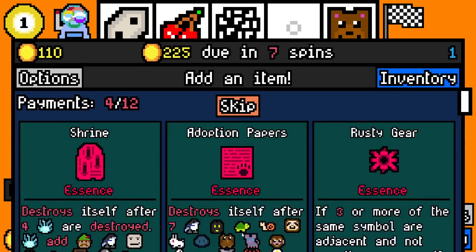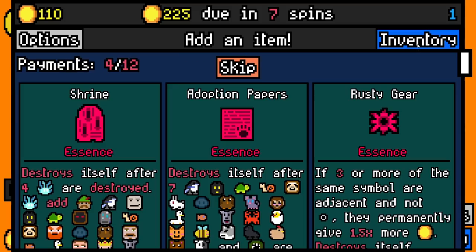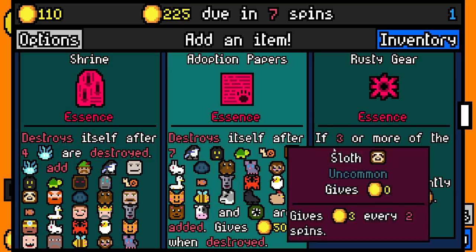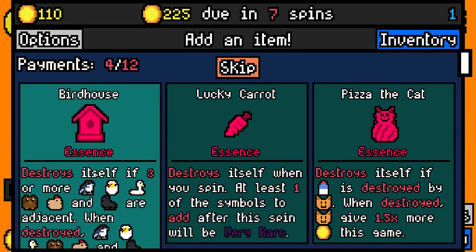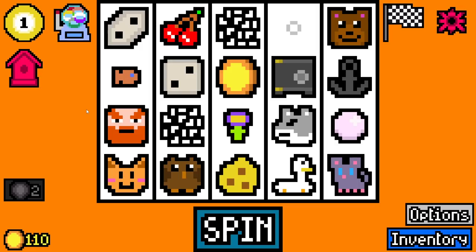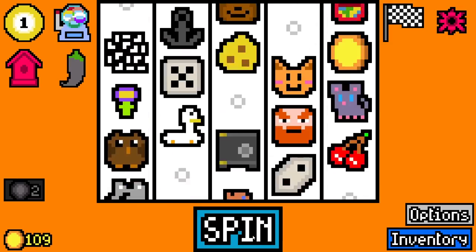We'll pay 150 with 110 spare. Rusty gear essence — wouldn't benefit anybody yet, but it is a very good essence. So we'll take rusty gear essence. We'll take bird house essence: destroys itself if three or more birds are adjacent. When destroyed, birds give two more gold this game. That's a yes. We'll take a matryoshka.